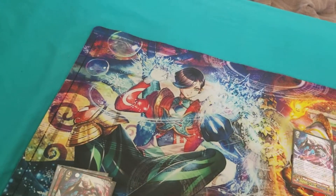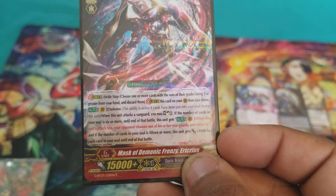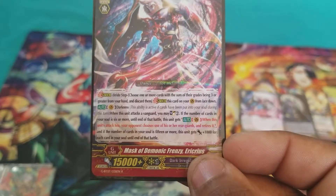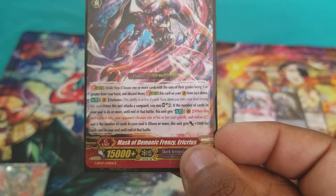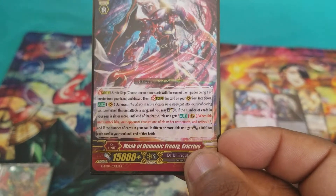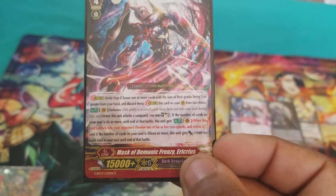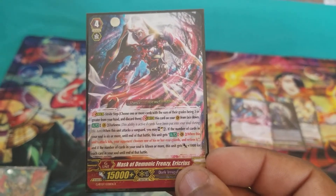Next, I run 2 Mask of Demonic Frenzy, Erectoris — good first stride. Darkness. When this unit attacks a Vanguard, you may Soul Charge 2. If the number of cards in your soul is 6 or more, until end of turn this unit gains auto: when this unit's attack hits a Vanguard, choose one of your opponent's rearguards and retire it. And if the number of cards in your soul are 15 or more, this unit gains 1k for each card. So if you're able to Soul Charge up to 15 before you stride, this is a very good heavy-hitting first stride.